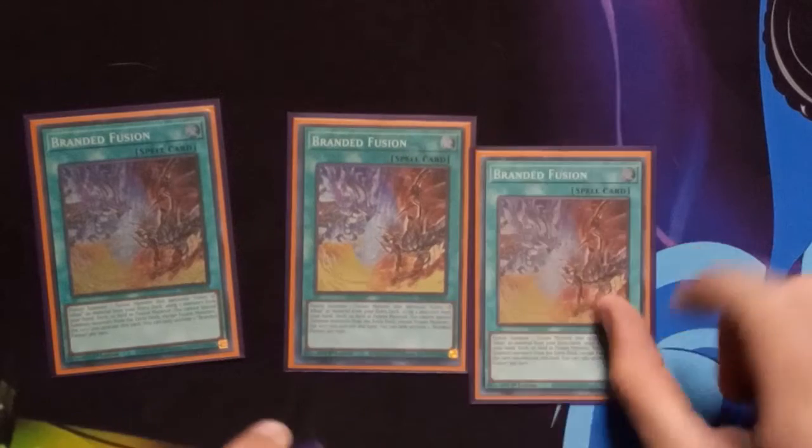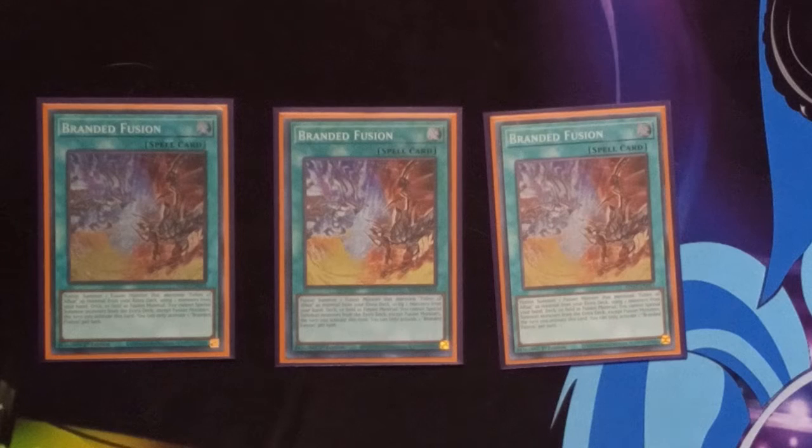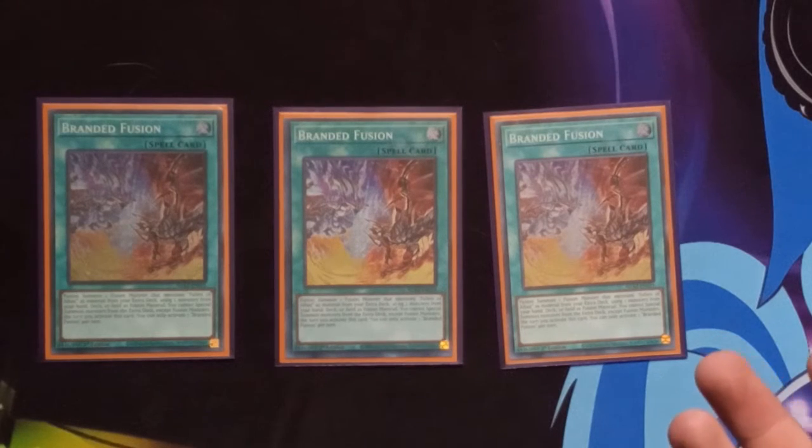Moving on to the spells. We have Triple Branded Fusion — hands down the best fusion card in the game right now. Use this, summon Albion, and Albion summons literally any fusion monster that's level 8 or lower. So: Chimeratech Rampage Dragon, Cyber Twin Dragon, other Albaz monsters. And it's a one-card Dragoon — more of a reason to ban Dragoon and not Verde.